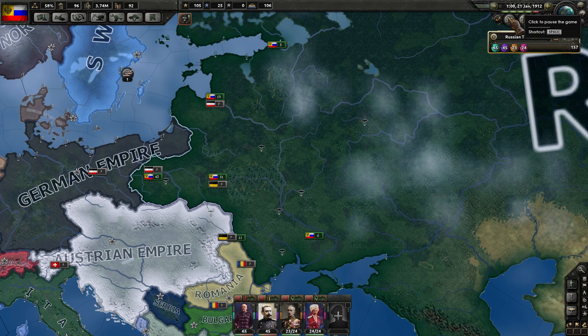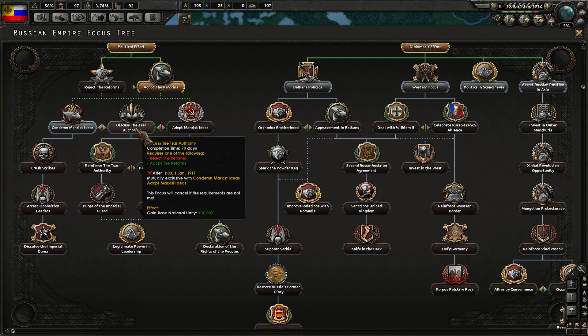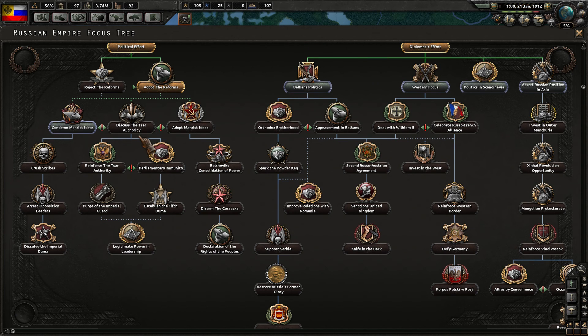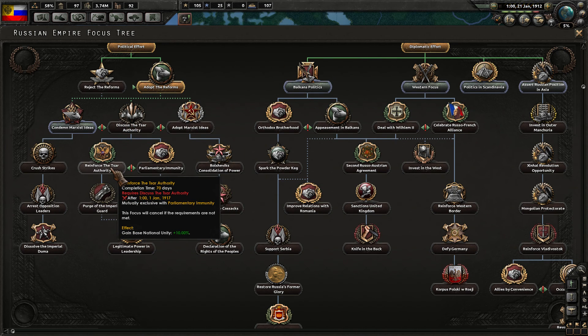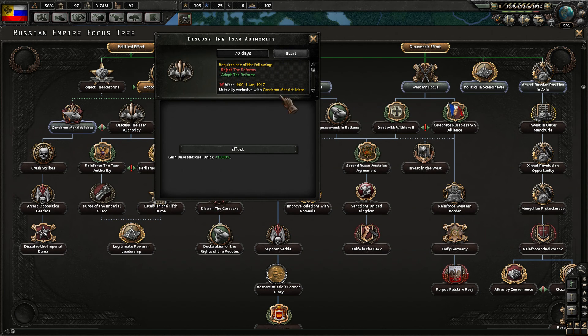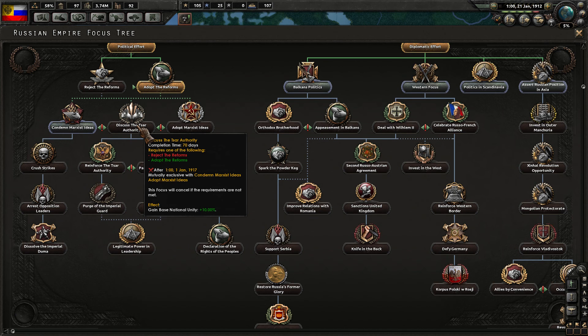Almost done with the next set of military factories. Adopt the reforms is finished. I want to go down to condemning the Marxist ideas — that reduces daily communist support. Then we hit reject the reforms, which should give national unity bonuses. But we can't get those national unities from here. Reinforce the Tsar authority requires 1917, which scared me a bit.